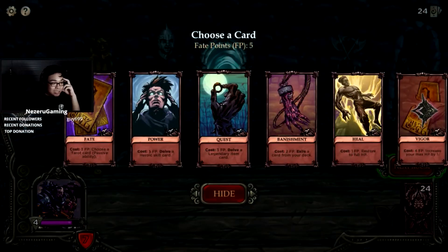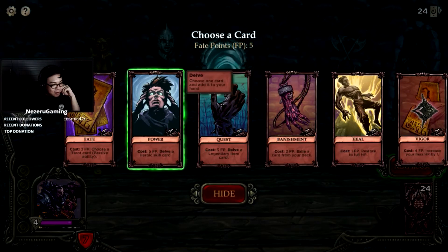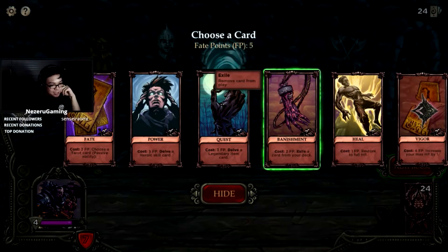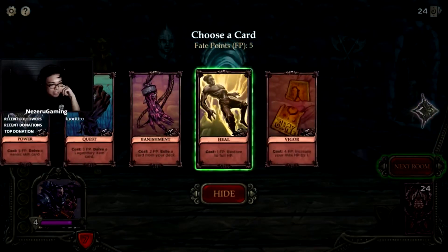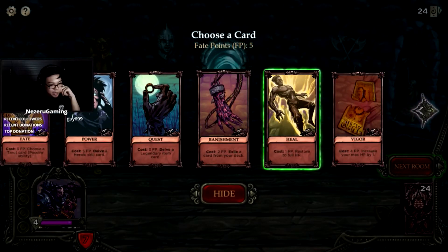This is a boss — choose a card. Fate Points: cost three fate, choose a tarot card. Cost five fate: delve a heroic card. Quest: cost three fate, delve a legendary item. Banishment: exile a card from your deck. Increase your max HP by one, restore full HP — yes please!